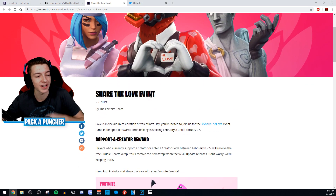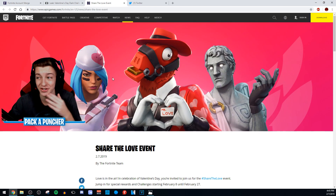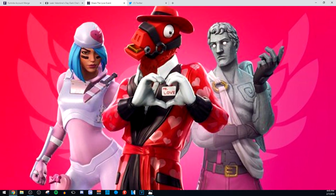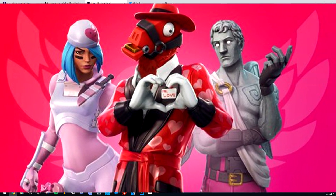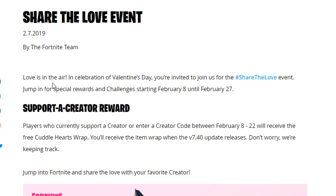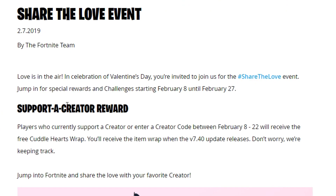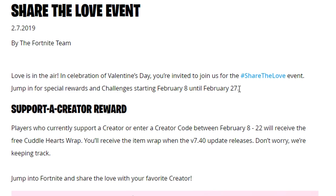The first big thing is the brand new Valentine's Day event from Fortnite, called the Share the Love Event. It was just posted this afternoon by the Fortnite team. Here's the cover image — it looks really cool. You can see a girl's nurse skin, something like DJ Yonder but a Valentine's version, and of course the Love Ranger, one of my favorite skins. The event runs with special rewards and challenges starting February 8th until February 27th.